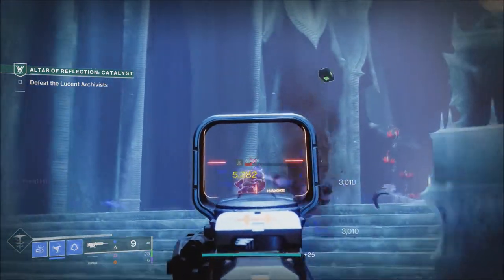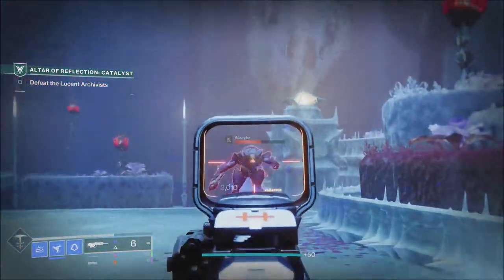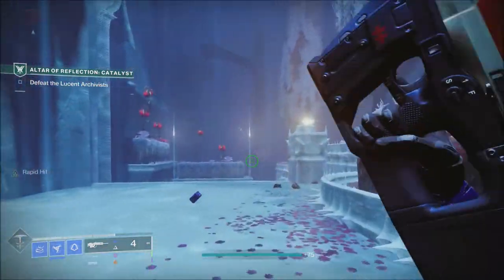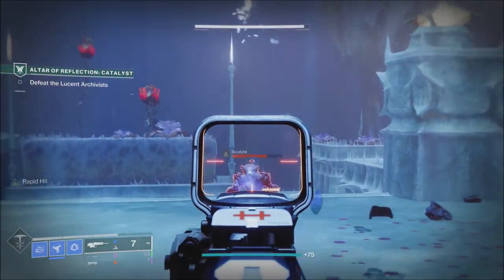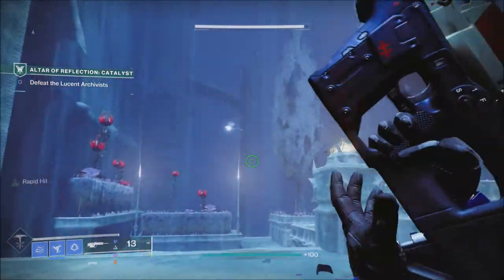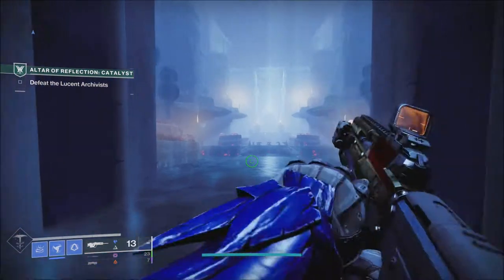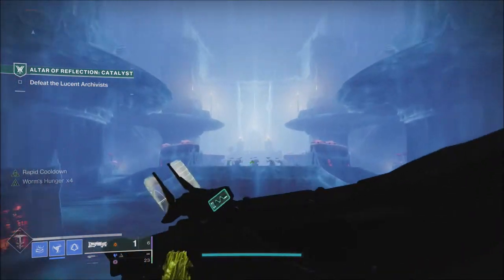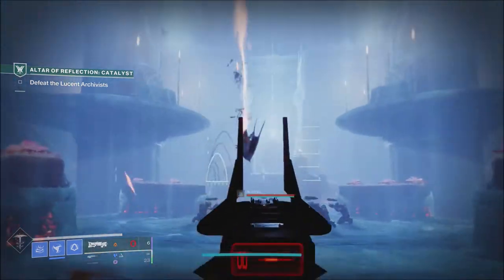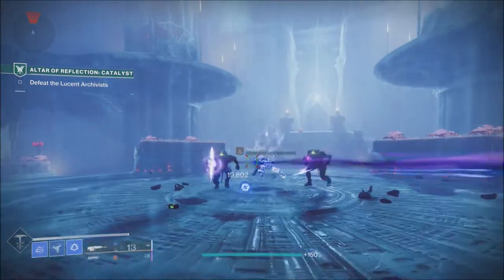First of all, let's talk about some of the items you can expect to see in the store for Bright Dust. We'll have three ornaments available this week: one ornament for the Knucklehead Radar for the Hunter, an ornament for the Synthoceps for the Titan, and an ornament for the Ophidian Aspects for the Warlock. There will also be a new Season 16 Emote, and the Metropolis Flyer Sparrow will be available as well. There are also some older items coming back from past seasons in the store for Bright Dust.